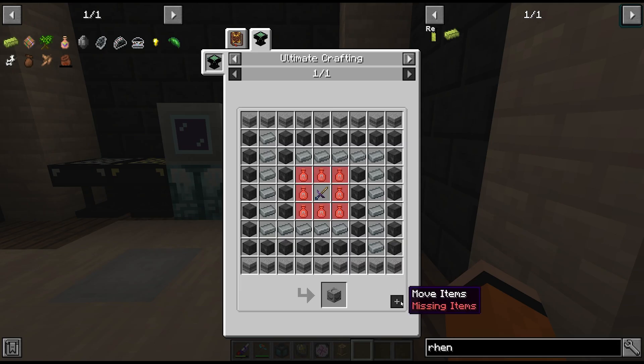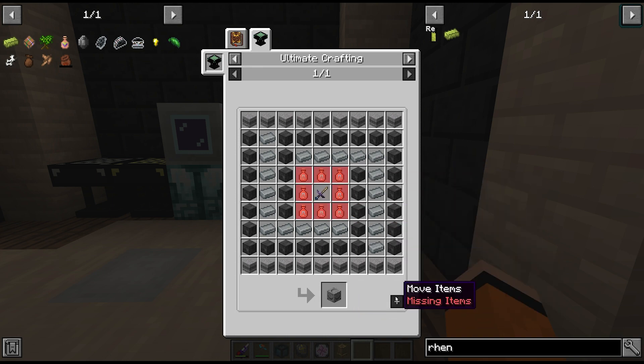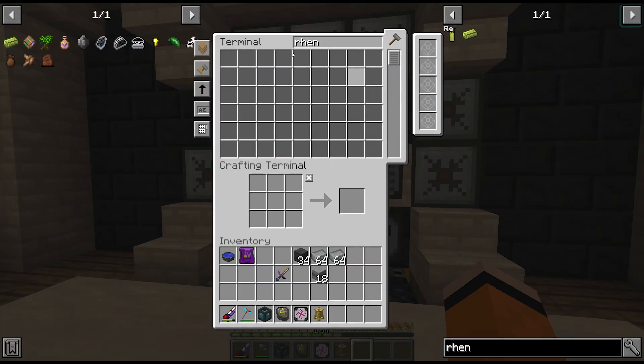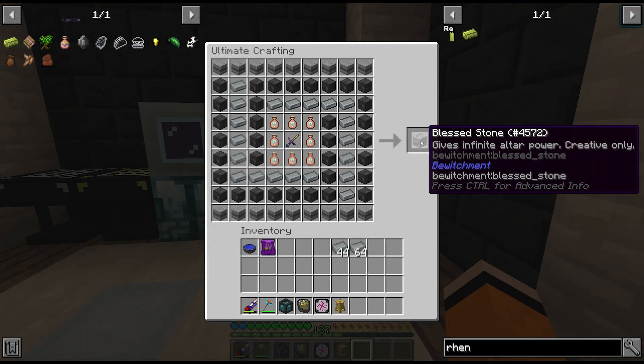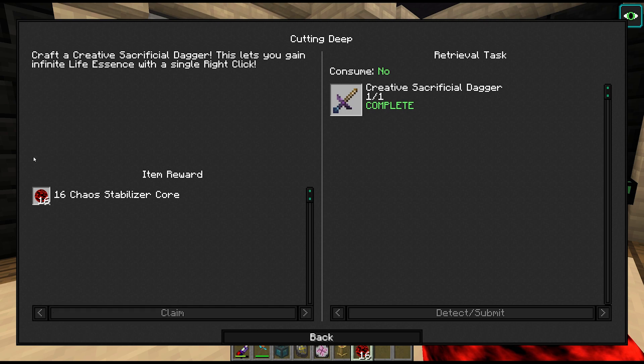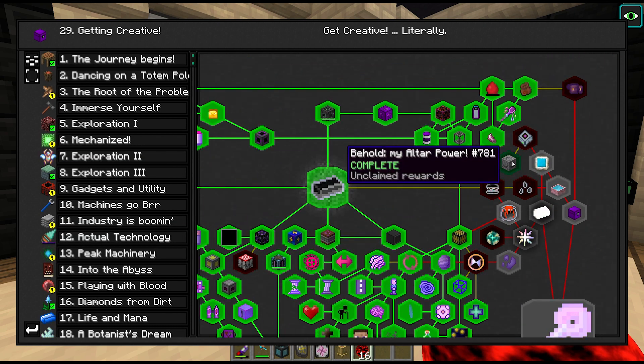This is going to be a pretty simple upgrade now that we have the witch's alters. We're just waiting on some heaven extract crafting up — looks like it's done actually. We craft this into the blessed stone. Wow, 16 chaos stabilizer cores — that's crazy. Some good rewards right there.